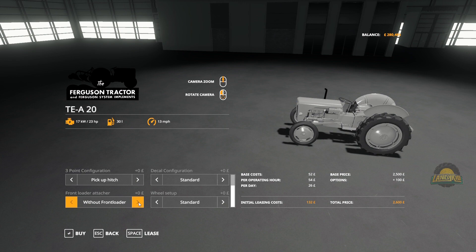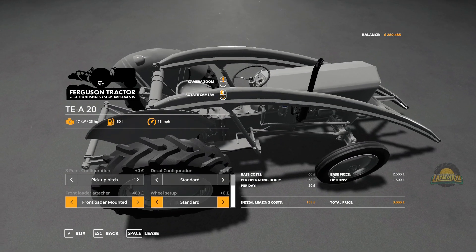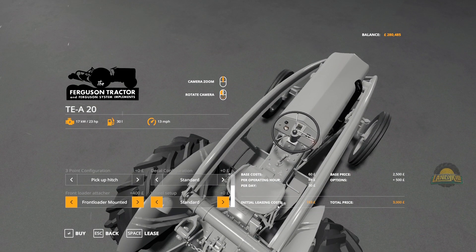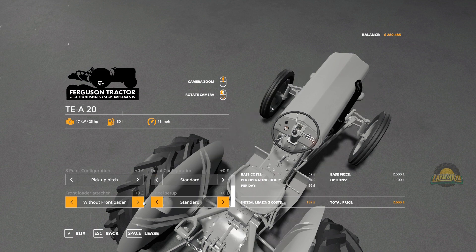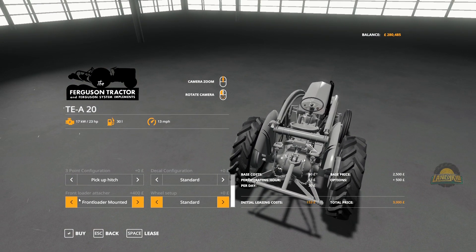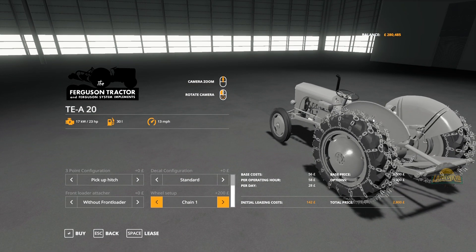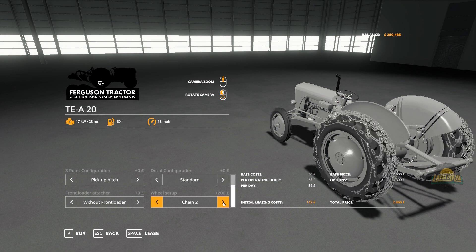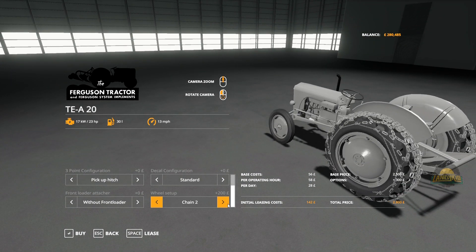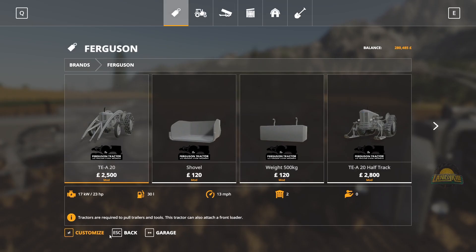Then we go down to the front loader - self-explanatory, you can see the stuff that gets added in. This is how it's operated. The battle item - default chain. So you've got the forestry chains with the spikes, and then more of your traditional chain. That is the standard Ferguson Grey - 23 horsepower, holds further litres of fuel, does 13 miles an hour.